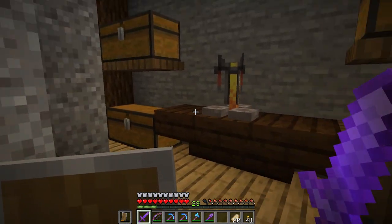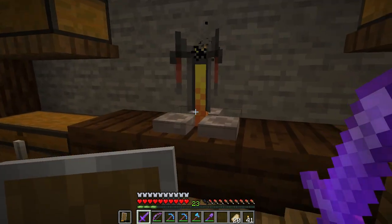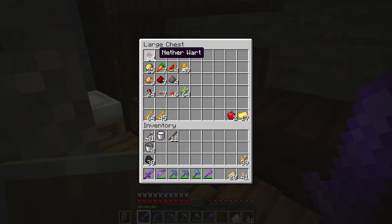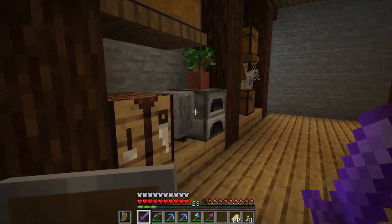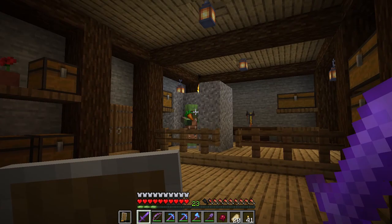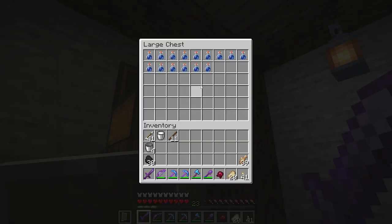I brought all the ingredients down here and made a little setup in the corner. We have our brewing stand, which we picked up from a village, but you can make one easily with a blaze rod and three cobblestone blocks. Our first ingredient is a fermented spider eye, so we'll grab a brown mushroom, a spider eye, and some sugar cane, then head to the crafting table. First, turn the sugar cane into sugar, then drop all three ingredients anywhere in the crafting table and it makes a fermented spider eye.